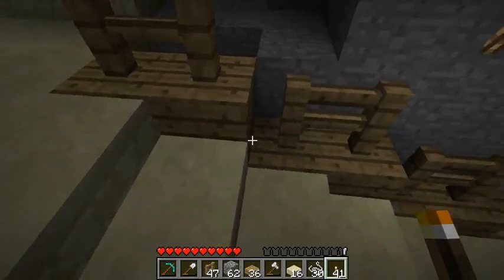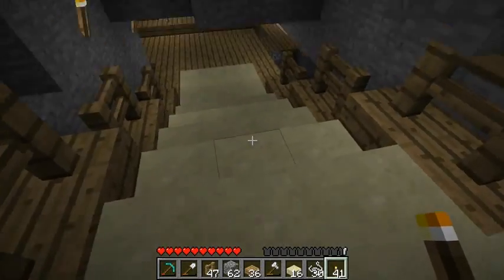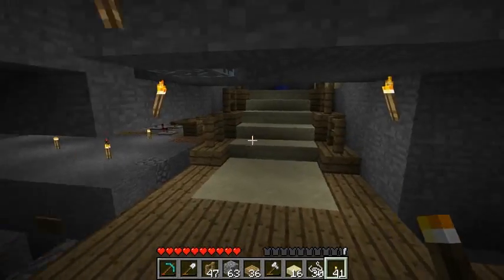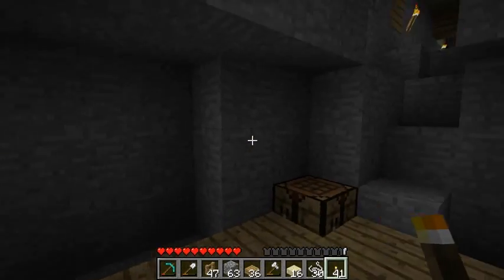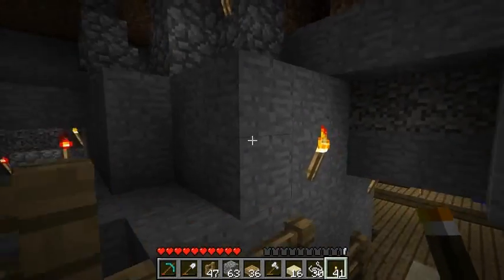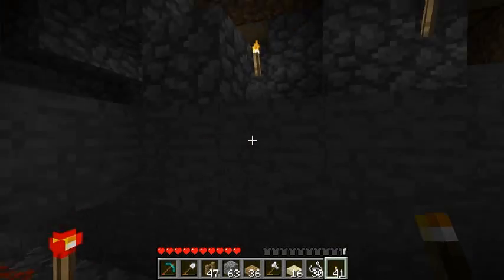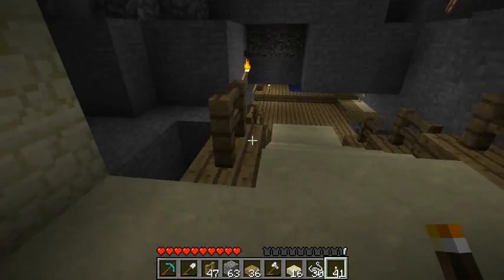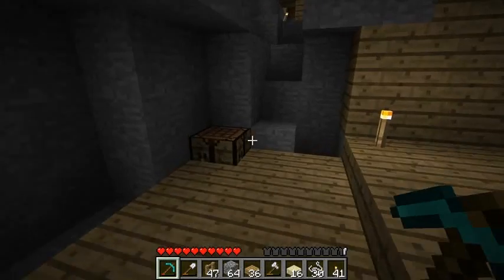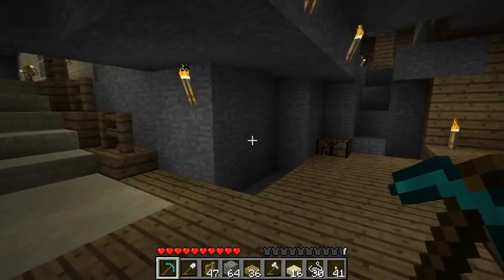Another idea is to use glowstone where these wood planks are, for light. Or just have glowstone chandeliers or something. So we got some walkway down here now. I may put the quick kit thing over here, since we have a big solid block to work with. I'll clean this up more later. So I'll probably build a quick kit here, and I may do it out of sandstone.